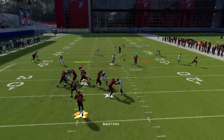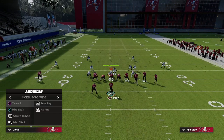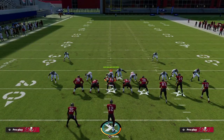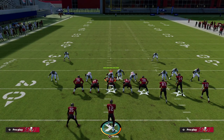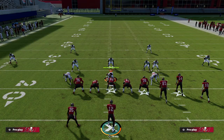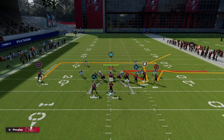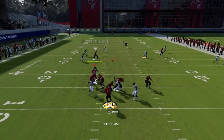Against a match call, the tight end early is a really easy read. Match coverage is different in Madden 23 — the way they match routes is certainly different. They more so receive routes in Madden 23, which leaves a quick void where you can hit that tight end right on the cut. If someone is running a lot of match coverage, they have to make a decision: go right or left. If they go right off the snap, that route will kill them.